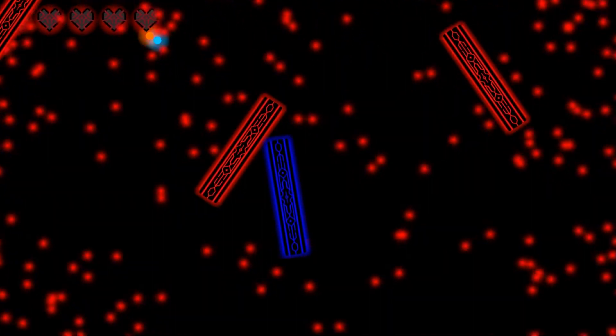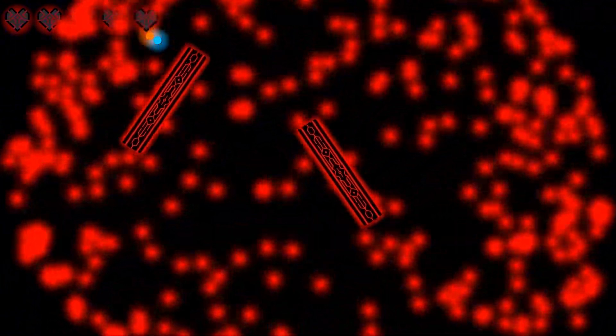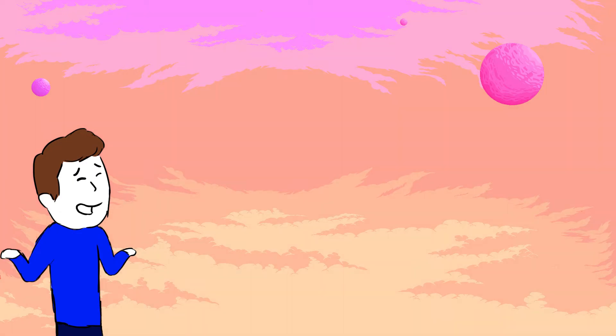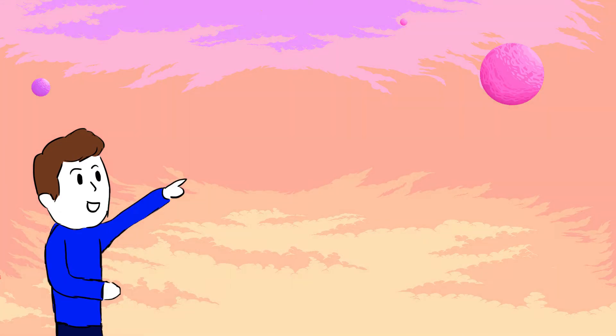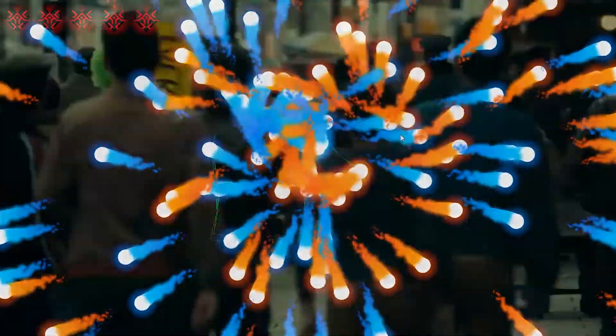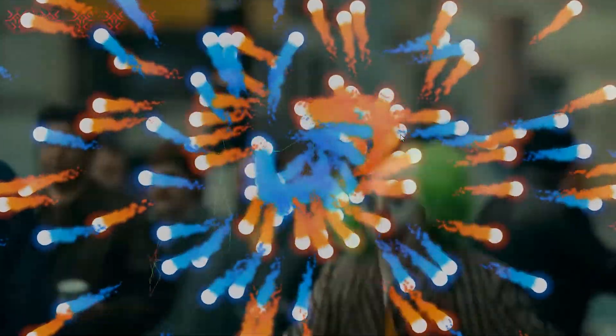I'm not sure if I want to keep the hearts though. I feel like you shouldn't be able to fail the game. A better way of approaching this would be a score system with multipliers and stuff like that, but I haven't implemented this yet. When I change the player's rate of fire and wave my arms around like I'm the Joker about to get a sign drop, that looks really cool.